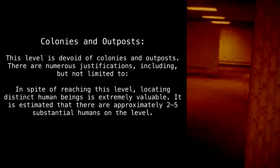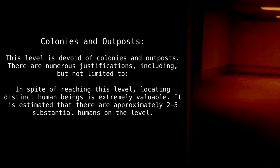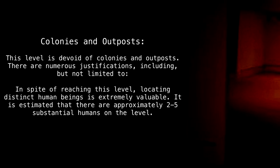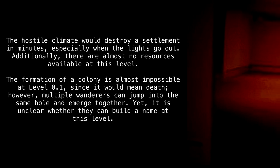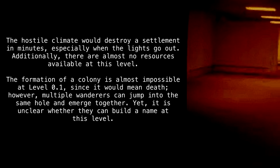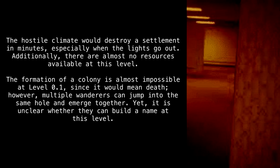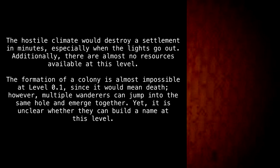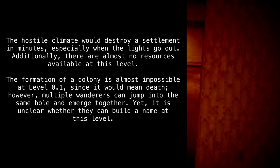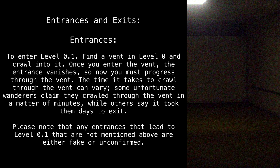Colonies and outposts: this level is devoid of colonies and outposts. There are numerous justifications including but not limited to: locating distinct human beings on this level is extremely rare, with an estimated two to five substantial humans present at any time. The hostile climate would destroy a settlement in minutes, especially when the lights go out. Additionally, there are almost no resources available. The formation of a colony is almost impossible since it would mean death. However, multiple wanderers can jump into the same hole and emerge together, though it is unclear whether they can build a settlement at this level.